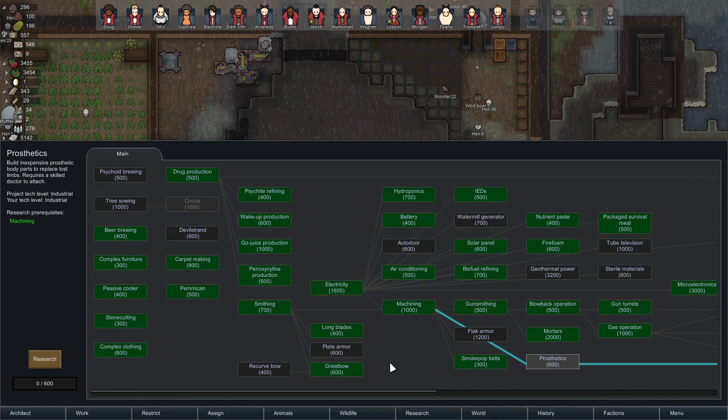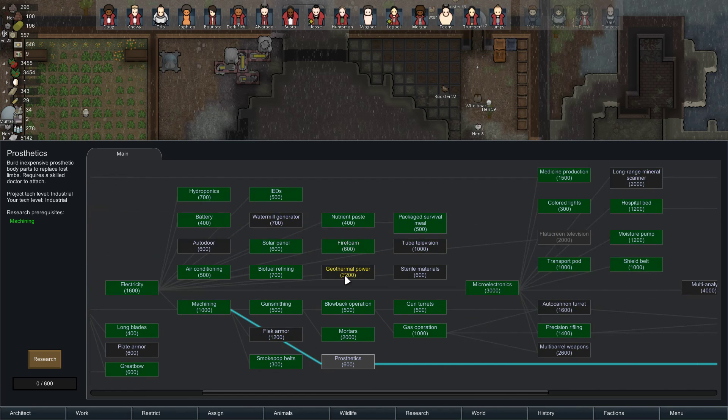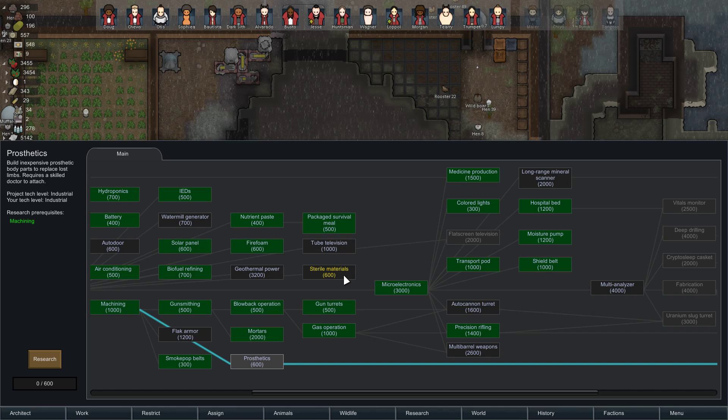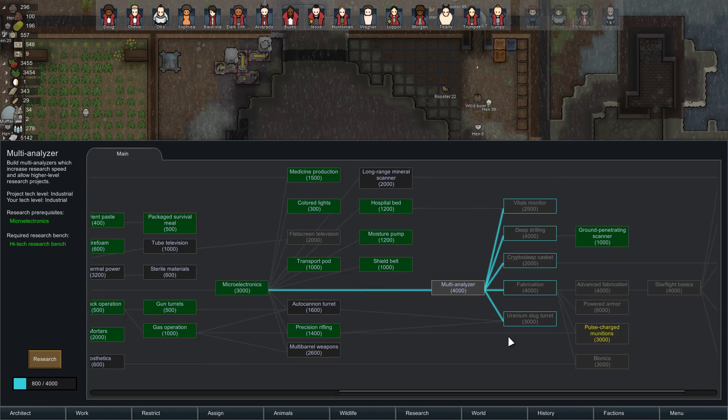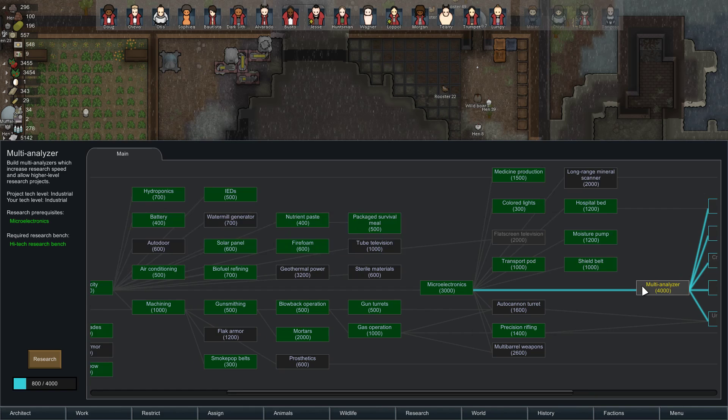We don't super need auto doors. Geothermal is important, and the multi-analyzer — it's just going to help us with all the other research. It costs a lot, but then all the other research will come faster. So unless there's something we particularly need, I say we go with the multi-analyzer. We don't need any prosthetics right now — everyone got cured of their missing limbs when we did the upgrade. So, multi-analyzer it is.